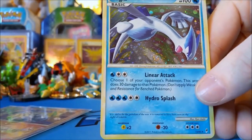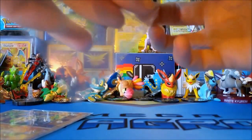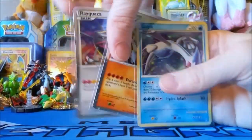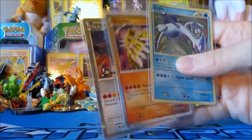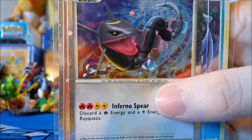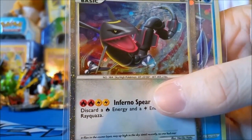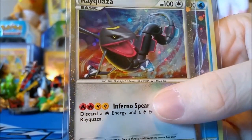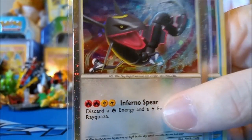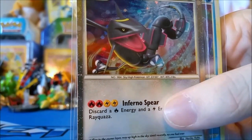We got two shiny legendaries — I am just freaking out. We always get the best pulls from these packs, we should just buy them from now on! Would you spend $12 on those four packs for a shiny Rayquaza? Look how black and cool he is — that beautiful holo is amazing. Thanks for watching! Please give Shiny Rayquaza a like — he would just Inferno Spear you otherwise! Follow us on Twitter at TrainertoLeader, follow me at LeaderAsh, and thanks for watching again. Trainers out!